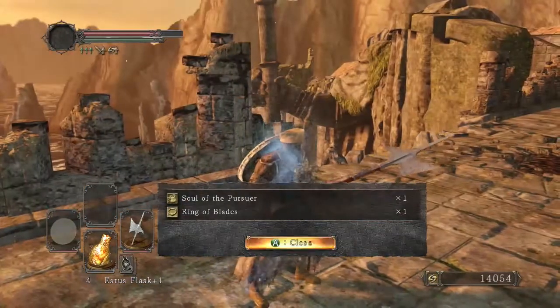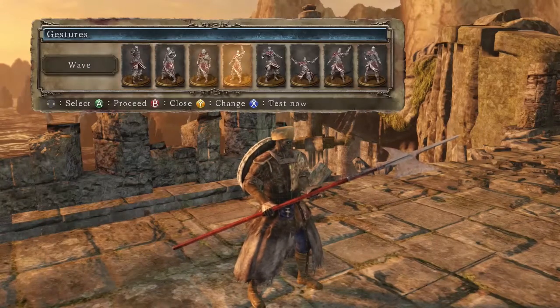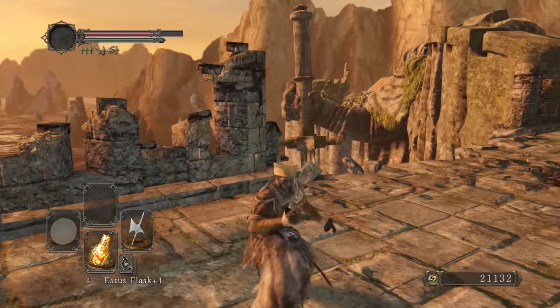It will take off 99% of his health. You then just need to get the final strike in and that is it — he's done, he's dusted, as simple as that.